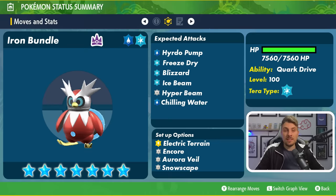Another supporting option to be careful about is Encore — it could lock us into something like Swords Dance, Nasty Plot, or other setup moves. It will of course be level 100 with the Mightiest Mark. Its HP isn't as big as some recent terror raid Pokemon; after the 30x multiplier it sits around 7,560, which makes me think it will put its shield up early to compensate, and it will utilize Aurora Veil, Snowscape, and Electric Terrain to boost its defense and damage output.